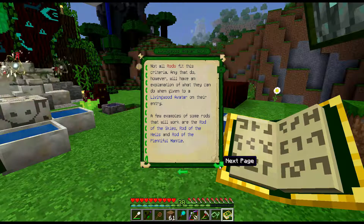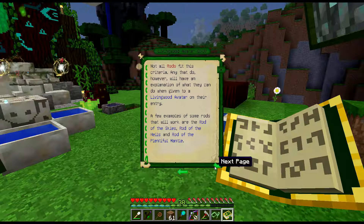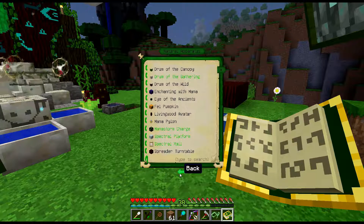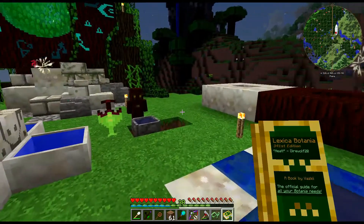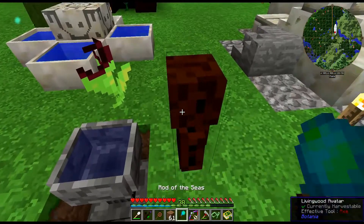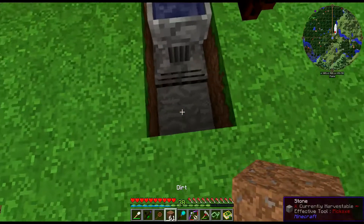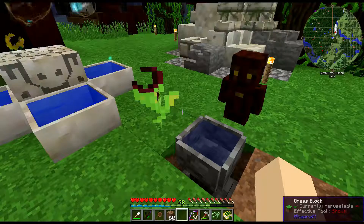Rod of the Skies. A few examples of rods that will work are Rod of the Skies, Rod of the Hells, and Rod of the Plentiful Mantle. Seriously? Those work, but not the water one? I think that's wrong. Can I toss it to you to give it to you? No? Well, I'll take a look at that later. We have it, it's cute, and I can still fill this up manually with a Rod of the Skies. That's good enough.